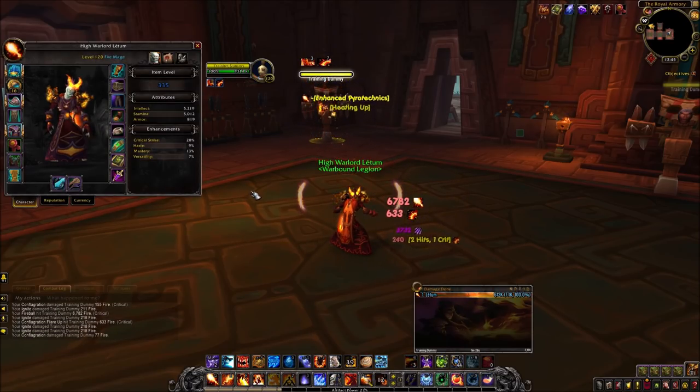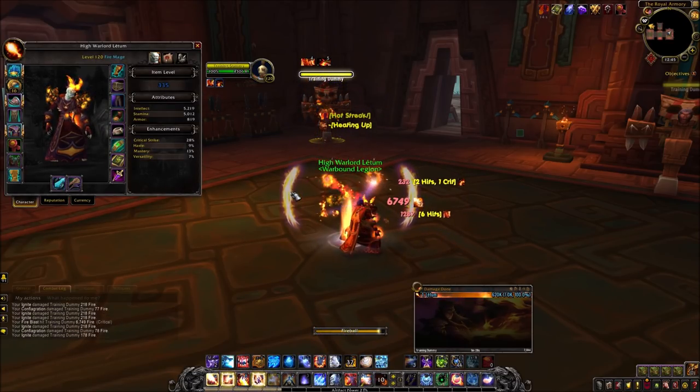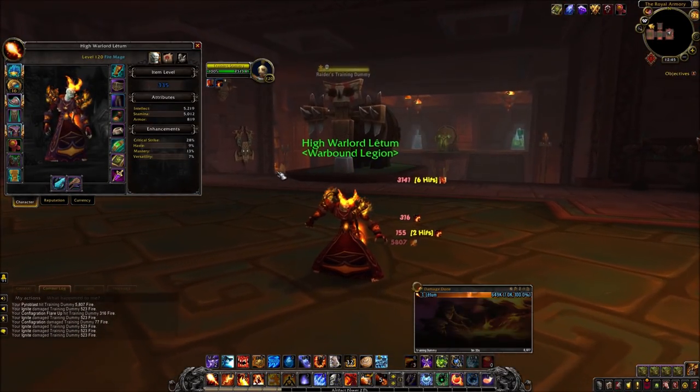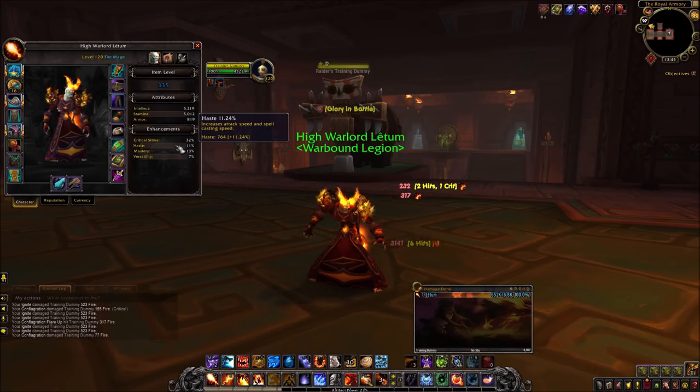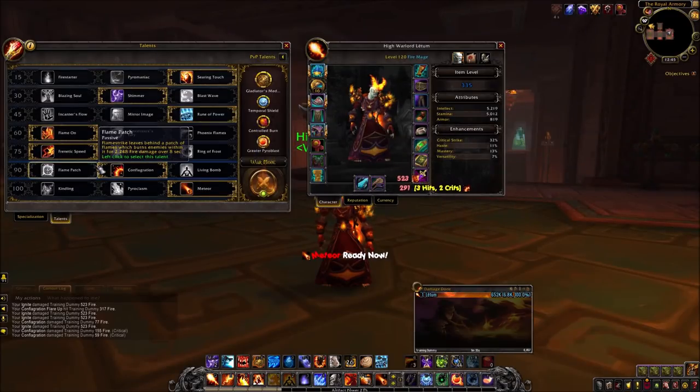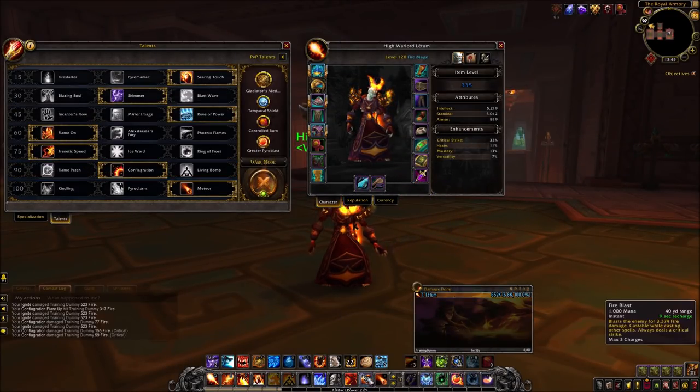As far as stats go, you know how Fire Mage is — Crit and Mastery. As the expansion goes on and you get more crit, Mastery will pull ahead. Haste is also very beneficial for fights where you use Flame Patch, because Flame Patch is affected by Haste and also your Fireblast will recharge faster.